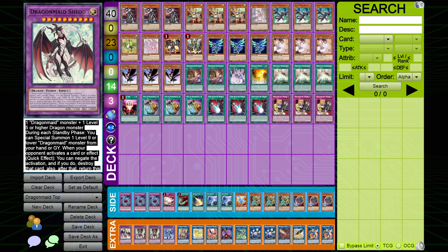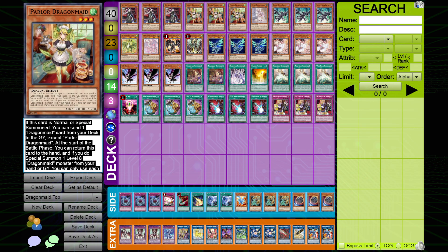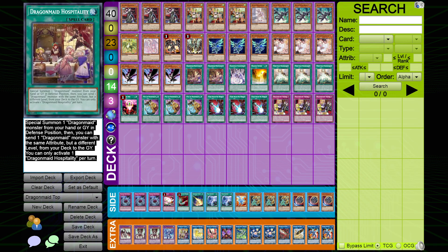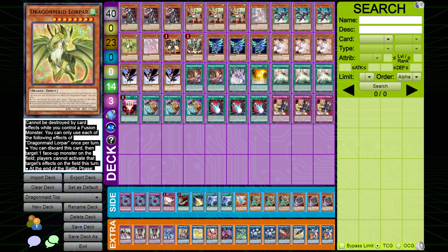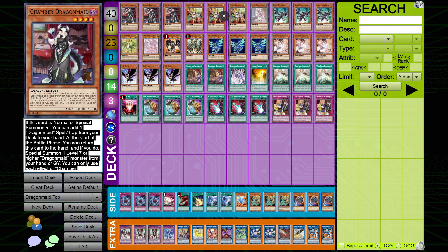Round two was Altergeist — pretty easy. I bricked game one, drawing three Parlor, Earnest, and DD Crow, and could not get anything started. Then I won games two and three because Altergeist isn't fast enough to compete with an advantage engine like this once it's going. Even something as simple as summoning Parlor and cycling Tidings and Chambers can get you really far ahead when your opponent is burning themselves with Solemn Strikes and trap cards. I ended up winning with a reverse sweep.